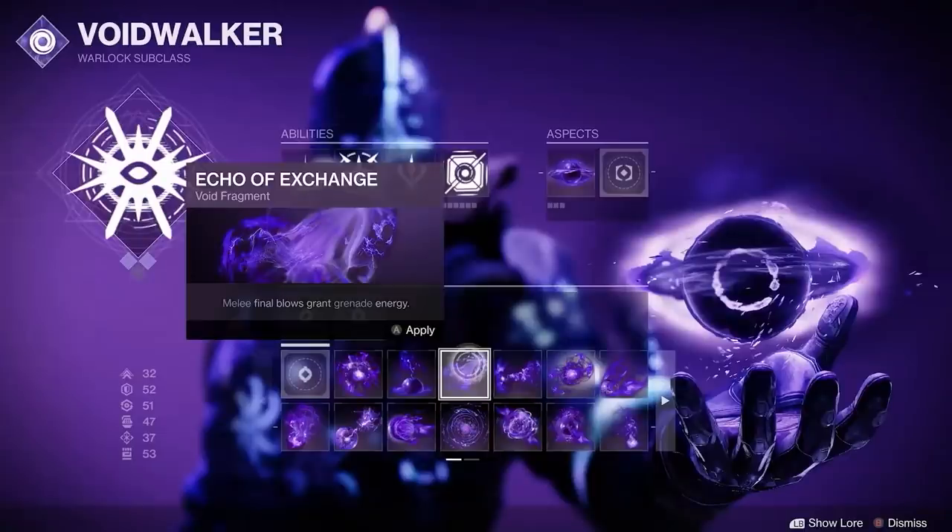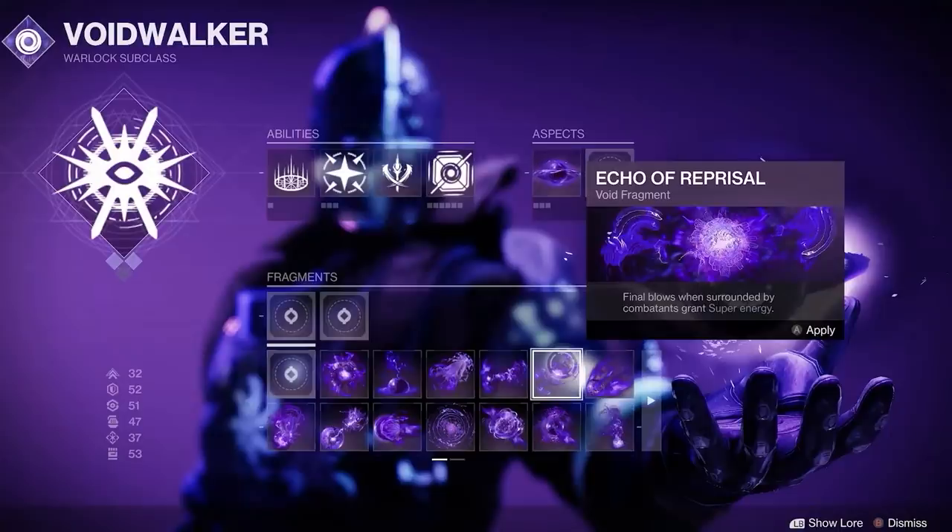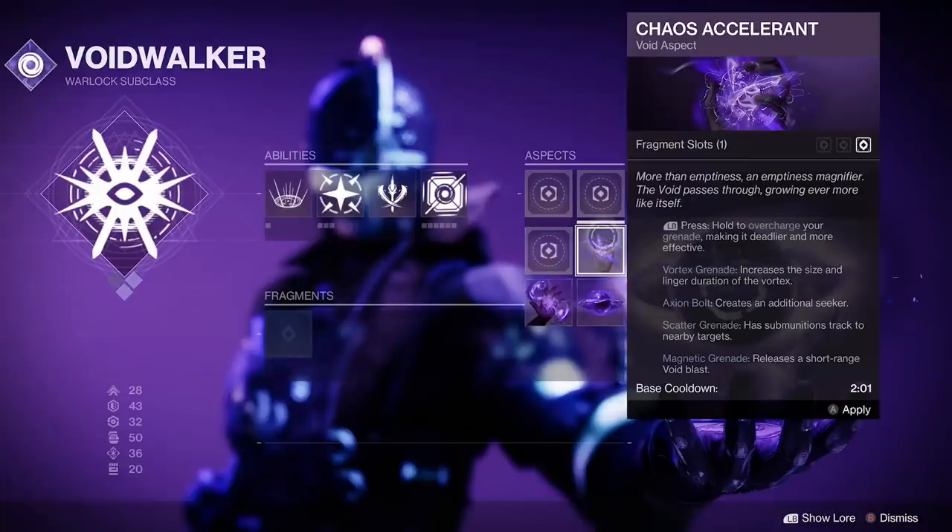Melee final blows grant grenade energy. Your lingering grenade effects have increased duration. Final blows when surrounded by combatants grant you Super energy. One of the Voidwalker aspects is called Chaos Accelerant — you can press a button to overcharge your grenade making it deadlier and more effective. For Vortex, it increases the size and linger duration. Axion Bolt creates an additional seeker. Scatter Grenade has submunitions tracked to nearby targets, and Magnetic Grenade releases a short-range Void blast.